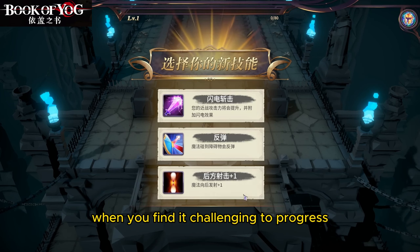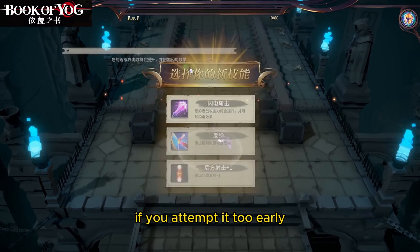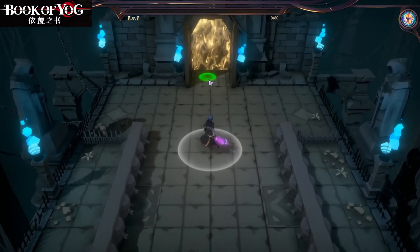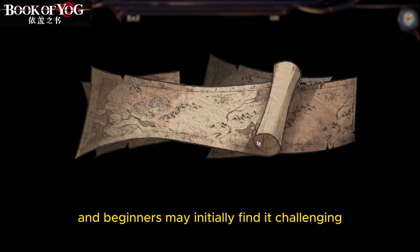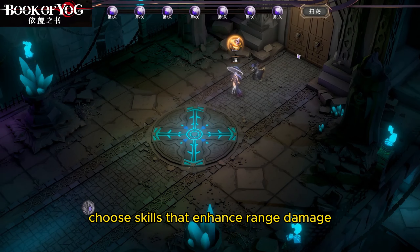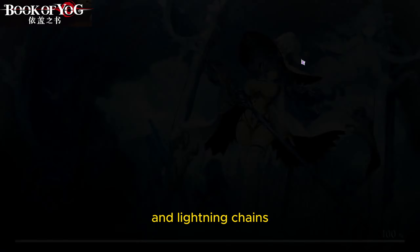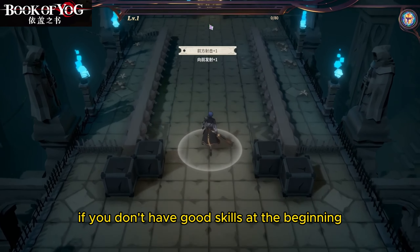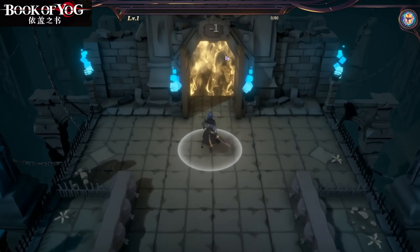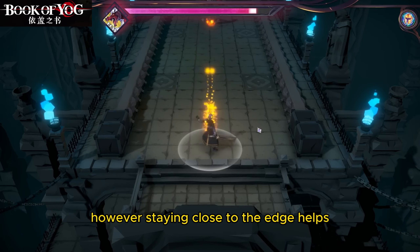Pay attention to the labyrinth — the experience rewards are tied to your level. Try to tackle it when you find it challenging to progress in the main story or tower; if you attempt it too early, you'll miss out on a lot of experience. Choose skills that enhance range damage such as bounce, penetration, and lightning chains — they work exceptionally well. If you don't have good skills at the beginning, you can restart without any restrictions.